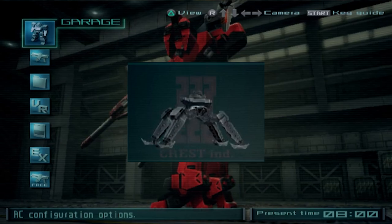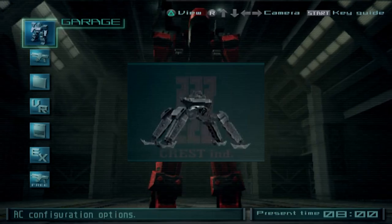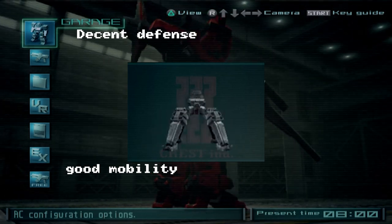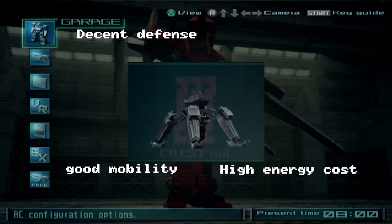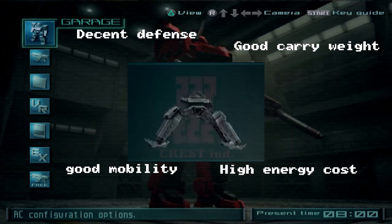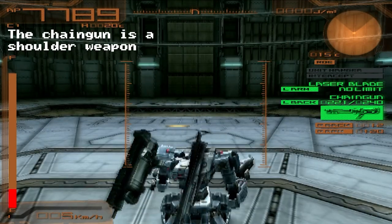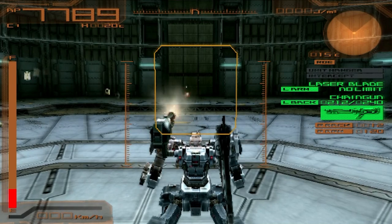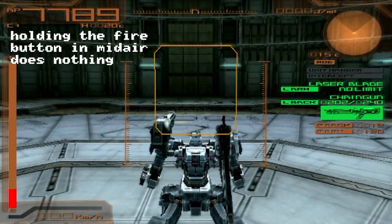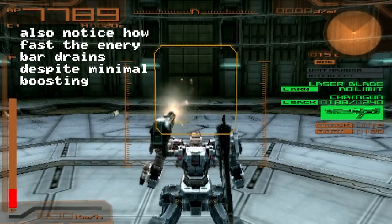Tank legs allow a lot of freedom with weapon choice thanks to not needing to crouch to fire and their amazing carry weight. The mobility issues are somewhat negated by how immensely tanky these legs are — you aren't going to dodge damage, you're going to fire everything you have and pray you melt the enemy before they shred you. Next, the quadrupedal or spider legs. They're somewhat mobile with moderate defensive stats, though they don't come close to bipedal legs' defense. They use a lot of energy, but the carry weight is better. You can fire back weapons without crouching, even while airborne, though the high energy drain makes staying airborne difficult.